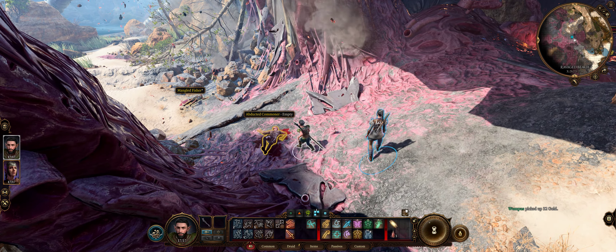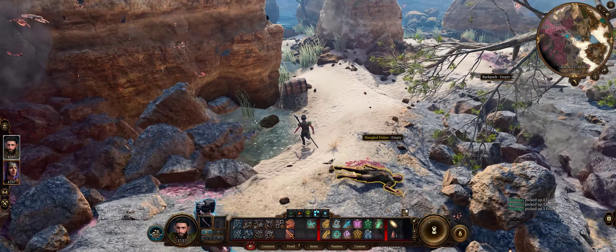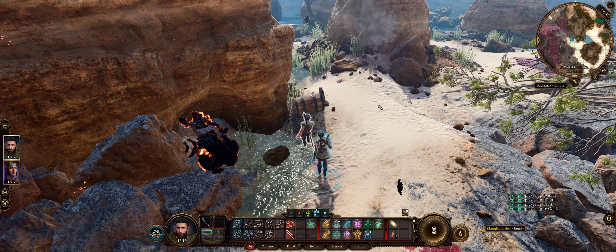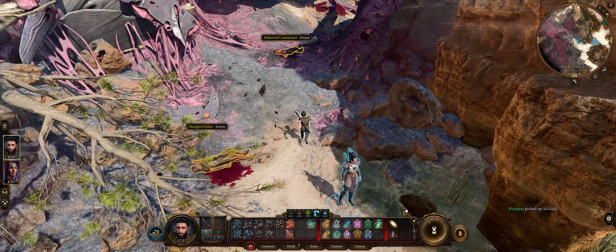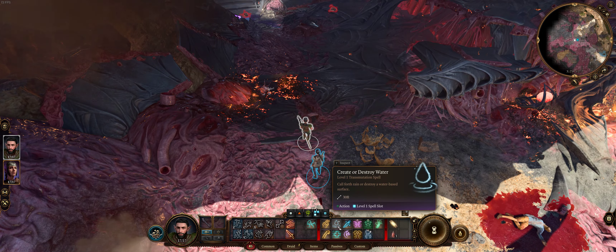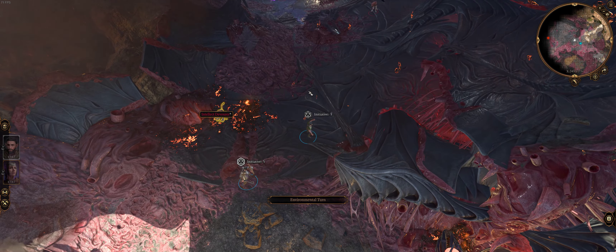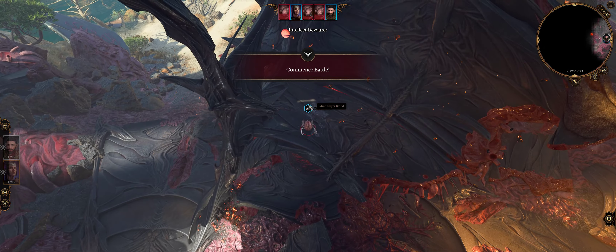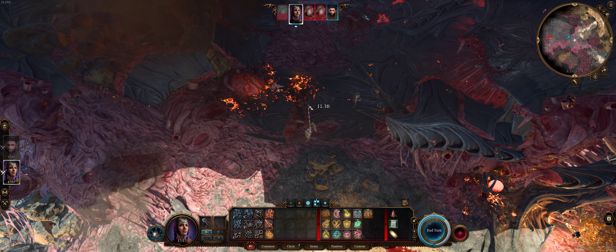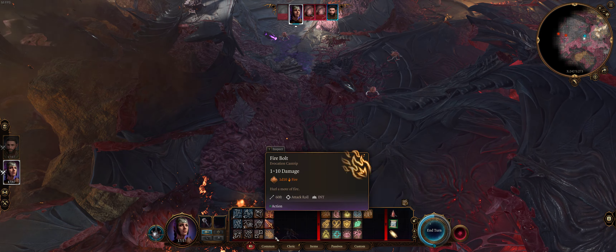We'll add items to inventory and wait until we have a merchant to sort them out. Let's see what else is over here. If you continue following this beach, you'll eventually get to a waypoint for fast travel. We'll show you where that is as I loot everything. Fresh water — there must be a settlement somewhere nearby. Shadowheart wears some items, because I'm greedy.